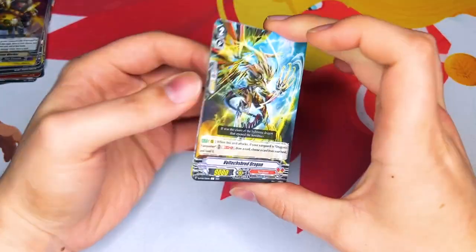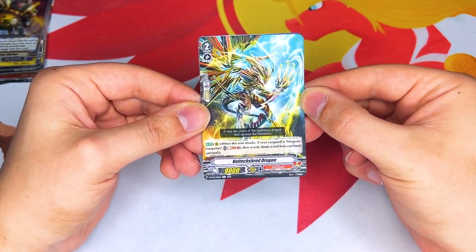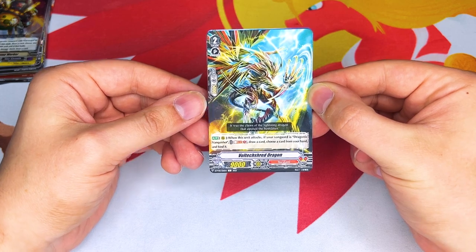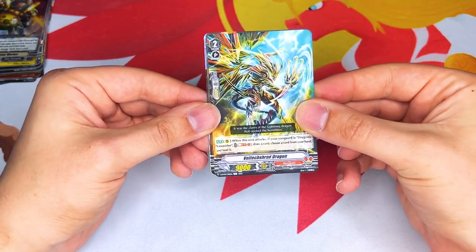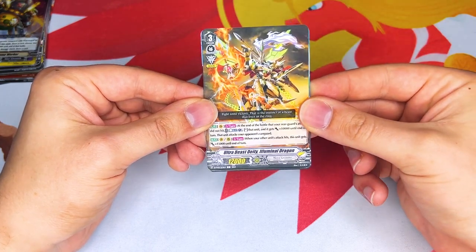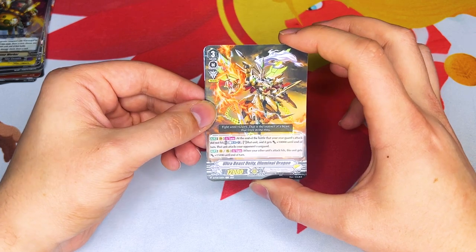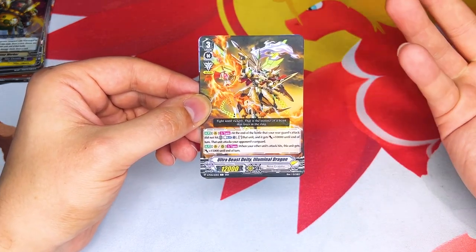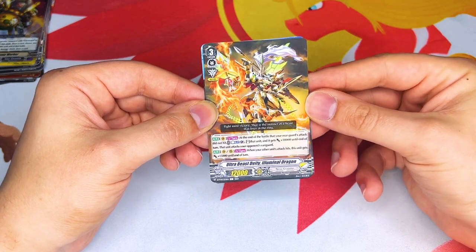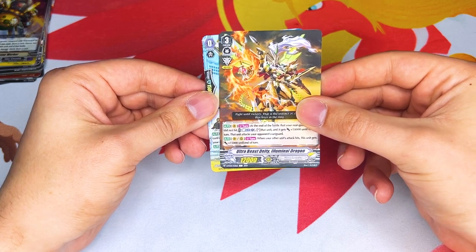Let's see what else we got. Volt Shred Dragon — interesting choice, also from V-Series. When your unit attacks, if it's Dragonic Vanquisher, last one draw a card. That makes sense because Vanquisher the G-Era one gets reprinted here. Illuminal Dragon got reprinted as well — when your other unit's attack hits, this gets 15k, so it's just a good beater. It's a good alternative Vanguard, but I still feel like this is more of just a rearguard card at this point.